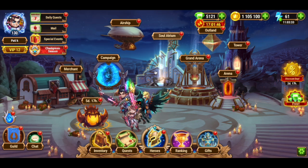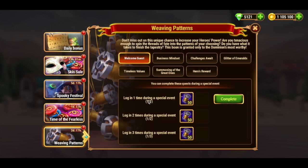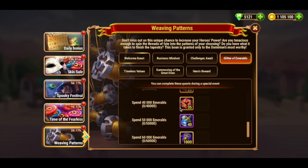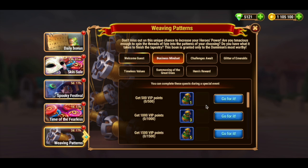Let's get back to the Weaving Patterns event. The most valuable thing in this event is to get golden threads. All quests have the option to give you golden threads, so let's look at them quest by quest. The Welcome Guest quest gives you golden threads every day. The Business Mindset quest is designed to get you to spend real money, offering several emerald rewards for different amounts of VIP points.